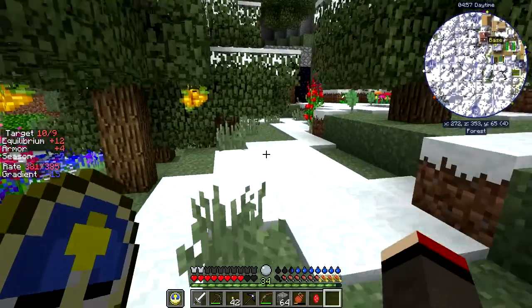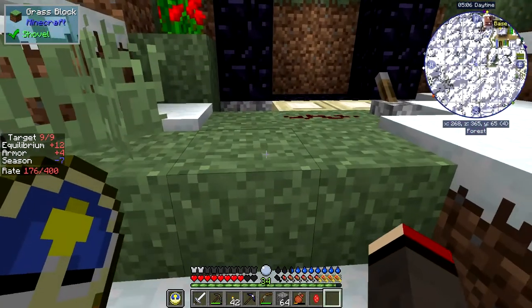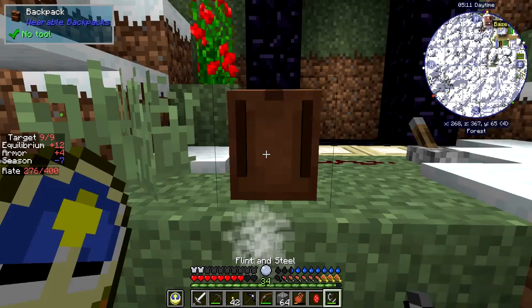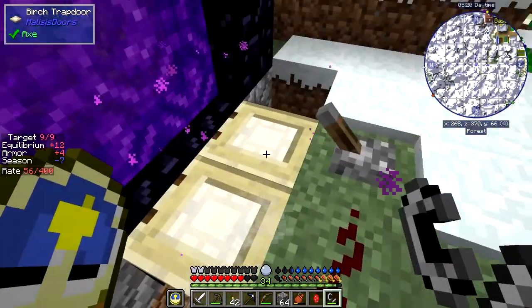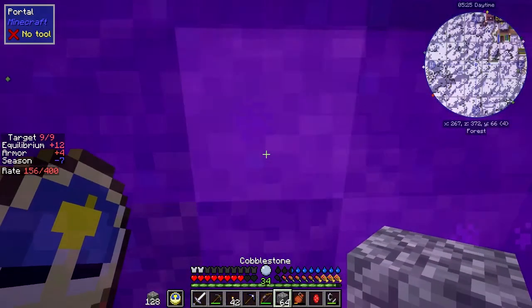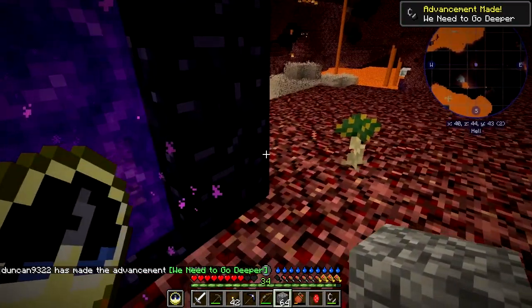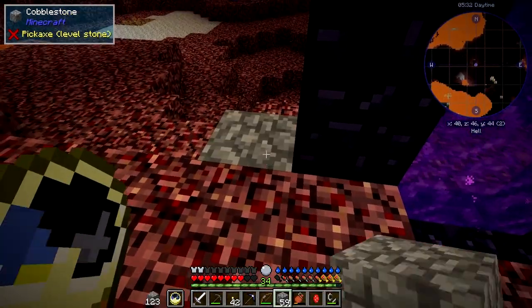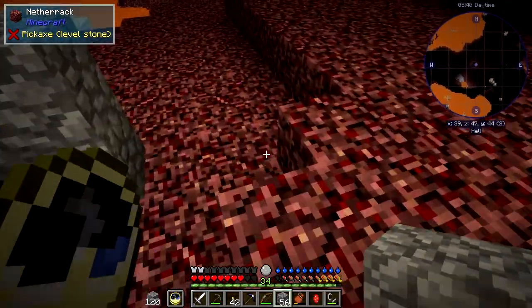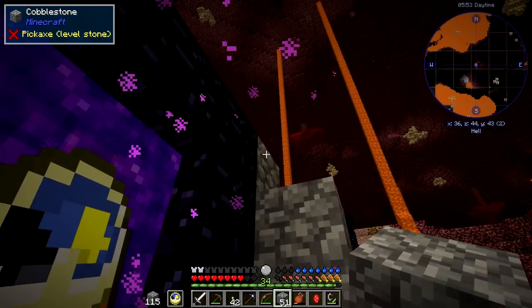I'm looking for the flint and steel - let's get that out, we need to light this thing up. I've set a trapdoor here and below the trapdoor I put some of those nasty flowers. Let's go through here and see what we meet. I have been here before - I had a game crash. I set up climatisation and it didn't disappear. I know what to expect. There's a ghast around so I want to get this secured as quickly as possible.